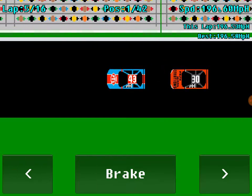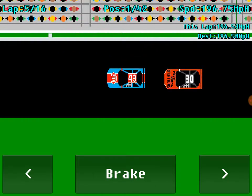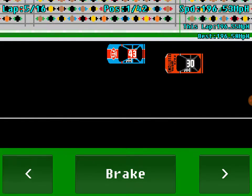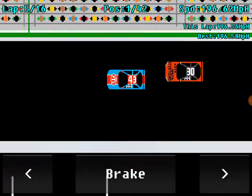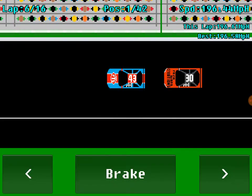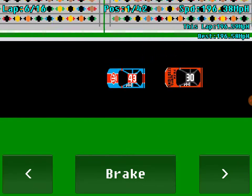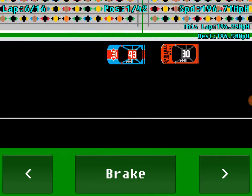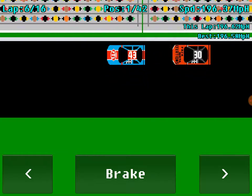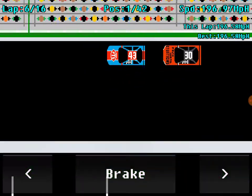You can get very close battles like I'm having right here with the number 30 car. The only things about it really: there are no pit stops, there are no cautions or yellow flags, there are no accidents unless you tap someone on the side or behind, and there's no car editor so you can't edit the paint scheme. But other than that it's a pretty good game — on Google Play it's only £1.39 for the pro version which is what I'm playing right now.